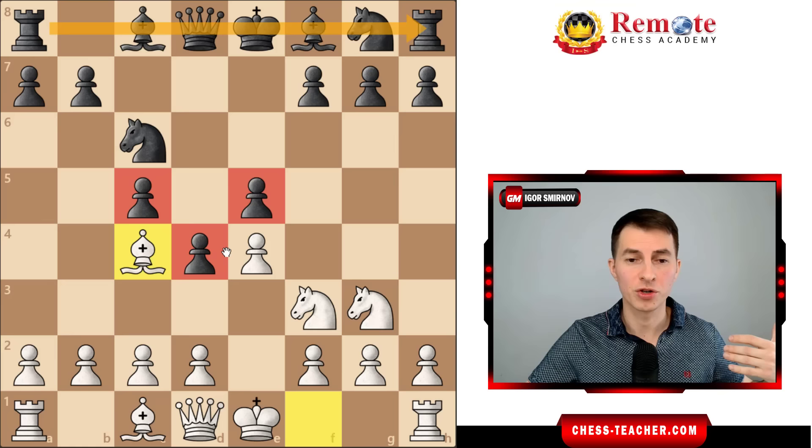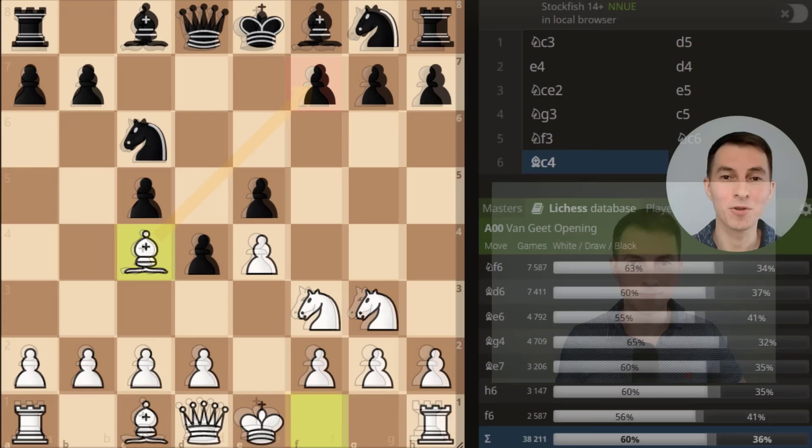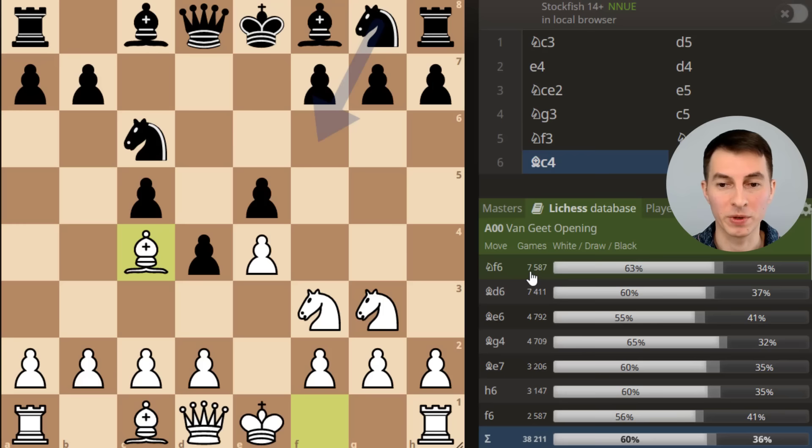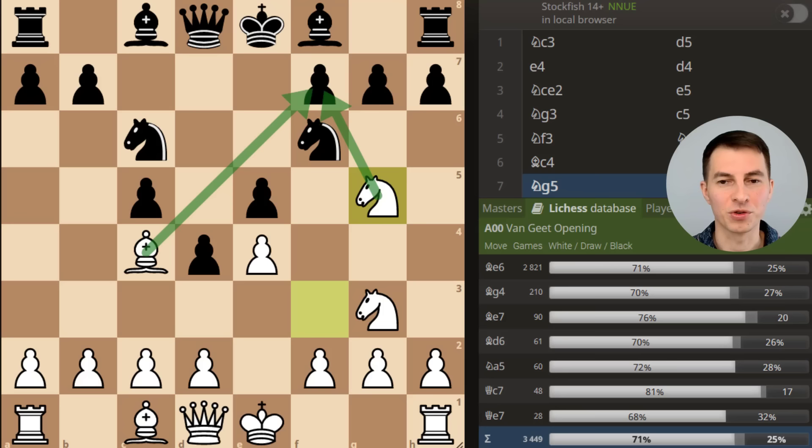Let me show you something really funny about this variation. I've opened the database of games and you can see the statistics and top choices of black in this position. In most cases they do play a losing mistake - knight to f6 - a standard move in almost any opening but a losing mistake in this particular position, because you can go knight g5 and there is simply no sufficient defense for black against your simple threat to capture this pawn with a bishop or knight. You just win instantaneously.